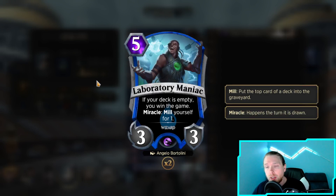This is the new win con: 5-drop 3-3 Laboratory Maniac. If your deck is empty, you win the game. Miracle - mill yourself for 1. So he also helps you get there.